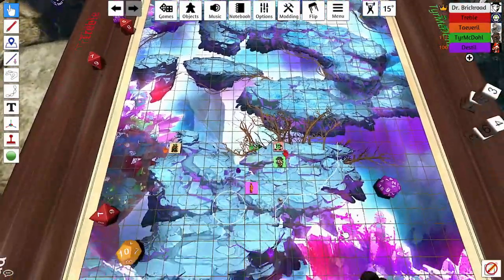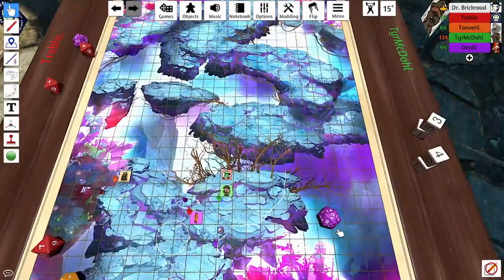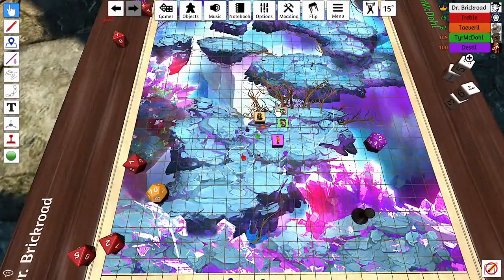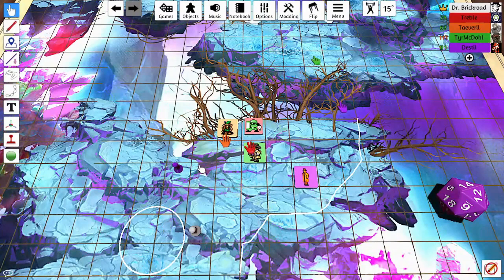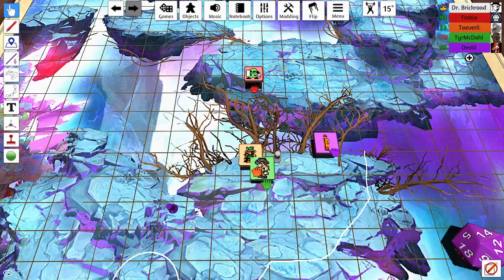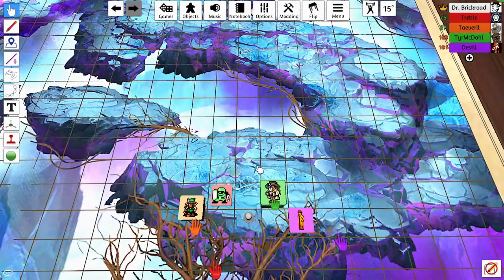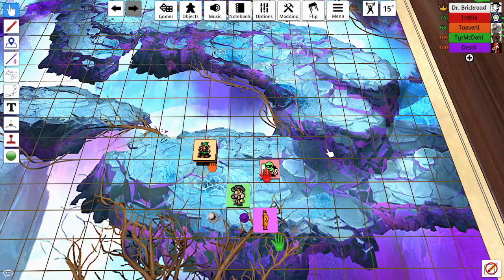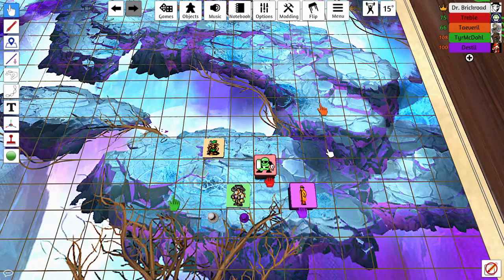The party debates whether the crystals themselves are harmful or just a source of energy the creatures were feeding on. Alex begins addressing the bodies, planning to bring them down to the water line. On the third rock they find two more gnomish bodies and, tucked back into a partial cave in the shadow of the wall, the terribly wounded body of one of the large invisible creatures — dead.